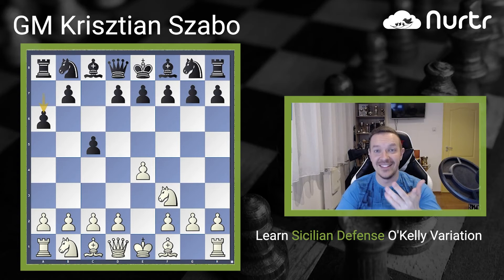Join the class and you can see every important secret of this opening, and you can play it with both colors. There can be some interesting transpositions as well, and we will also see some nice, important games about this opening.